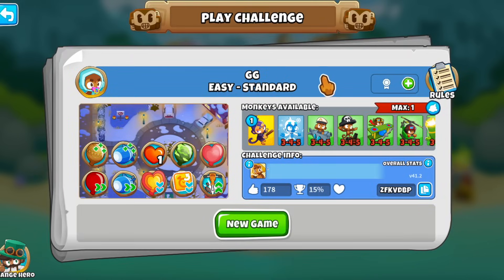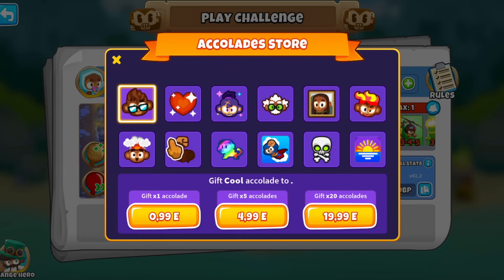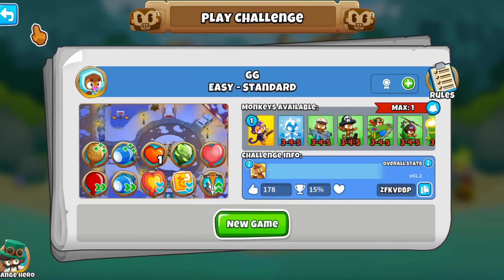It works the same way with challenges - you hit the plus, choose from the accolades, then buy one and give it to the challenge or map that you liked. However it makes you feel, you can just give money to the person if you like what they made.